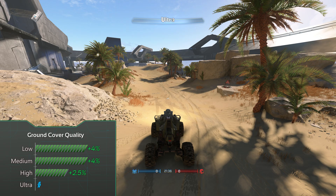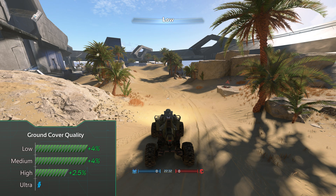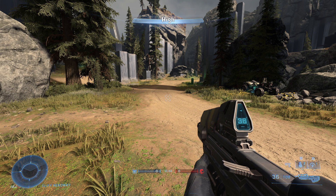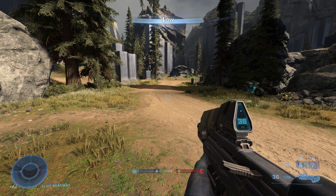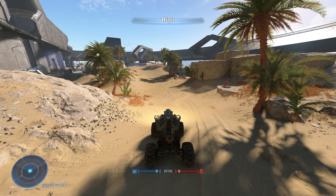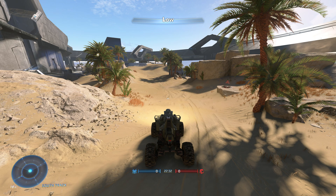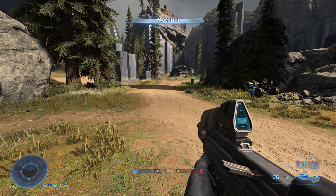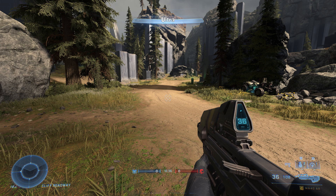Ground cover quality is one of those settings that doesn't give you anything on some maps but on others it boosts your FPS a lot. These numbers are averaged between all the playable maps — on certain maps you can get even 13% more performance with the low setting. For quality mode I probably wouldn't go below ultra, maybe high. For visibility mode definitely drop this setting to low.